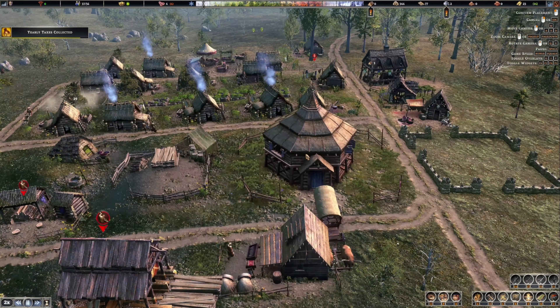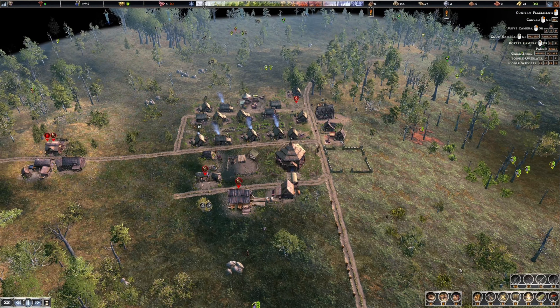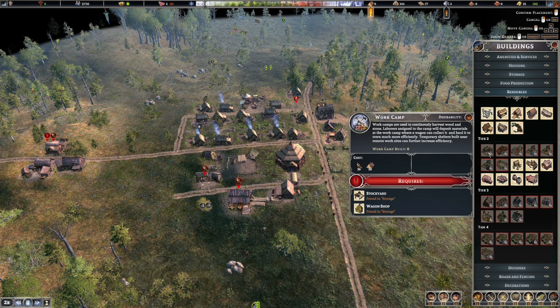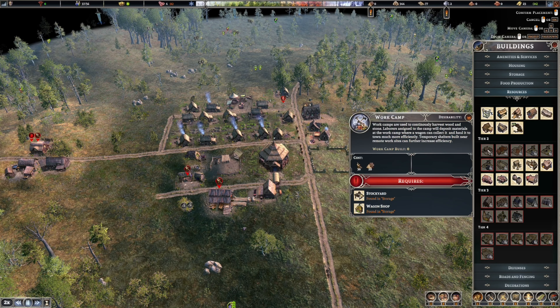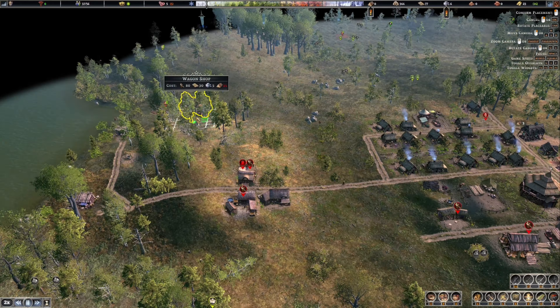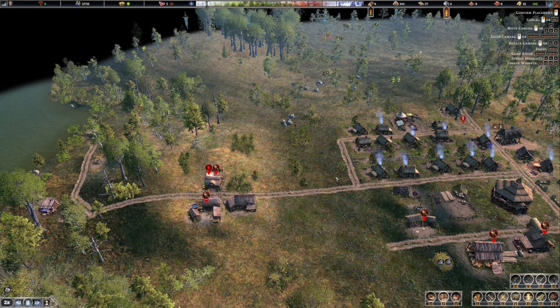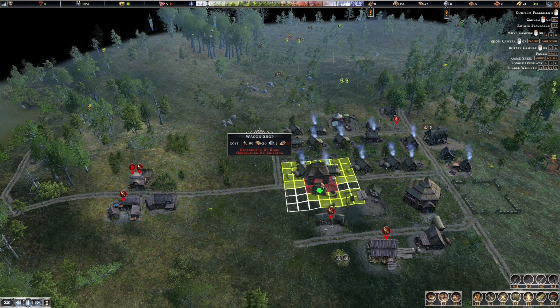Level two is complete! Now we can garrison our people and we unlock a lot of other new things. We need a stockyard and a wagon shop - the wagon shop is located in storage. So we have a stockyard, a storehouse, a root cellar, and we need the wagon shop. Let's put that over here in our industry area. These have no effect on desirability so we can put them anywhere.